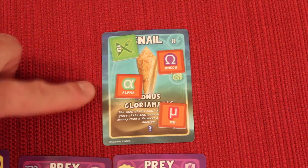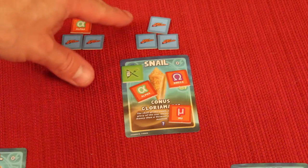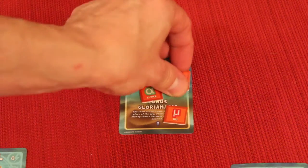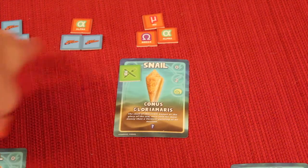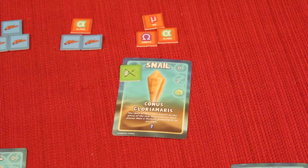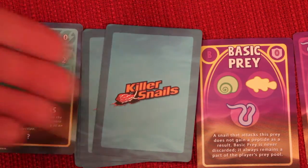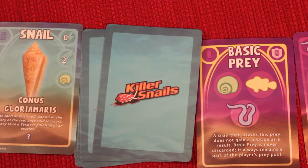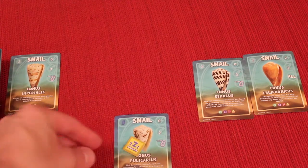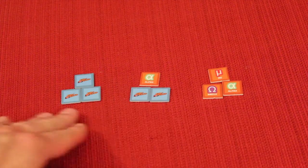You can also try to solve a cabal as an action. You can combine as many snails as you want to gather the peptides needed. You declare you're extracting a cabal, present your three peptides, and flip it over — if correct, you take those three peptides and set them aside as a completed cabal. If wrong, you discard those peptides but the cabal stays revealed for everyone. You're trying to complete all three cabals to win. At the end of each round, cards refresh and snails advance one feeding state downward. This continues until one player has extracted all three cabals.